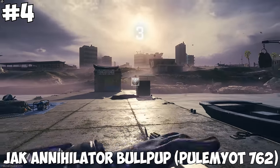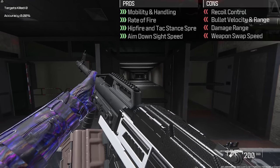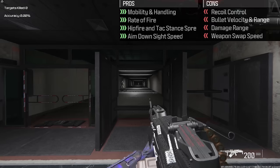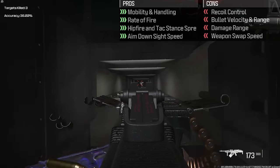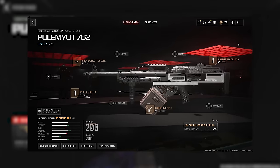At number 4, we got the Jack Annihilator Bullpup Kit for the Pullmount 762. This turns the LMG into a bullpup style rifle, giving it a boost to mobility, handling, rate of fire, ADS speed, hip fire, and tac stance spread. This will cost you some recoil control, damage range, velocity, and weapon swap speed. But this is the build I used for it.